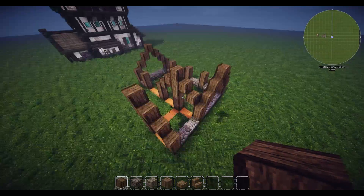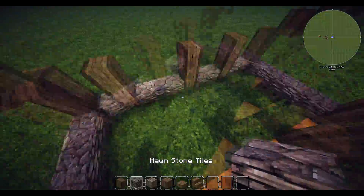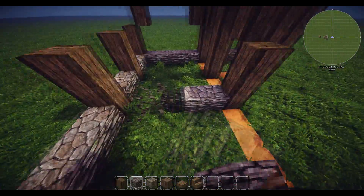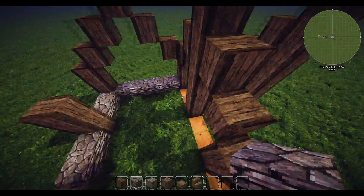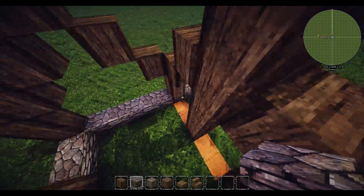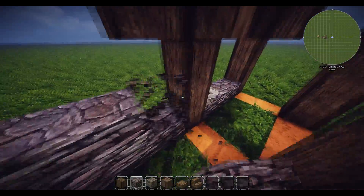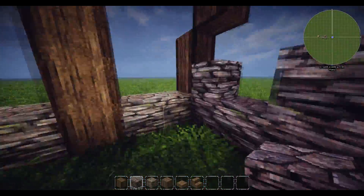Next we're going to vary the actual stone. There is a natural wall going in between here, but I prefer not to put stone on the inside - I think it works really well as an outside kind of material, same with here as well. I prefer to put just wood in there. So we're going to vary this a little bit and just build bits of it going up.